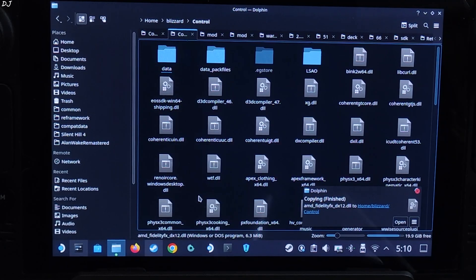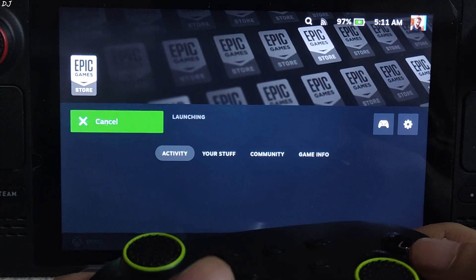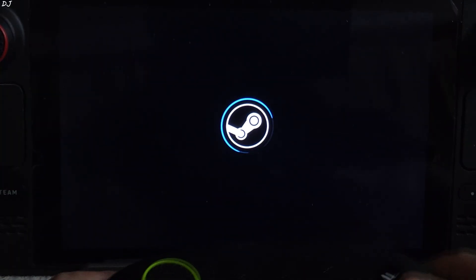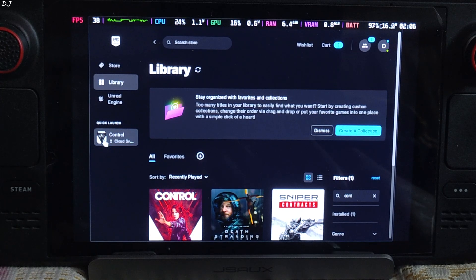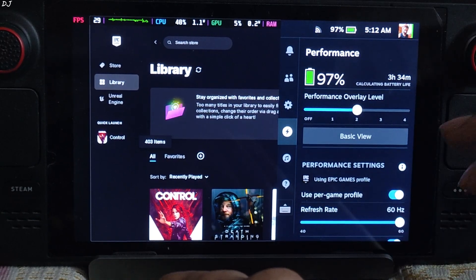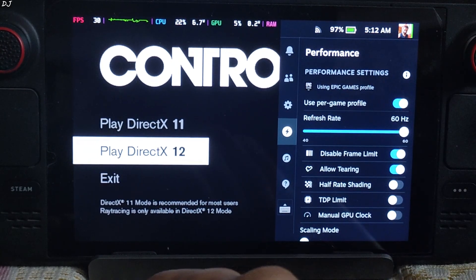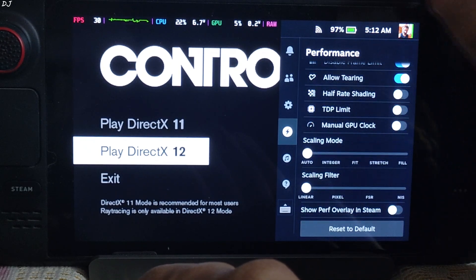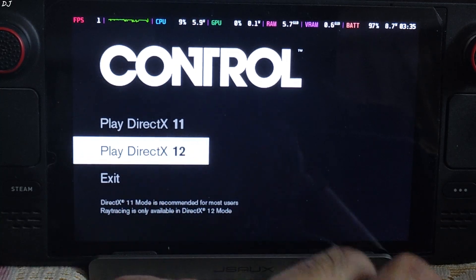We are ready to run the game. I will switch to SteamOS Gaming mode. I've connected my gamepad to the Steam Deck via Bluetooth. In the Performance Quick Settings: set overlay level to 2, disable frame limit, and enable anti-tearing settings. In the game launcher, select DirectX 12 and tap on it.